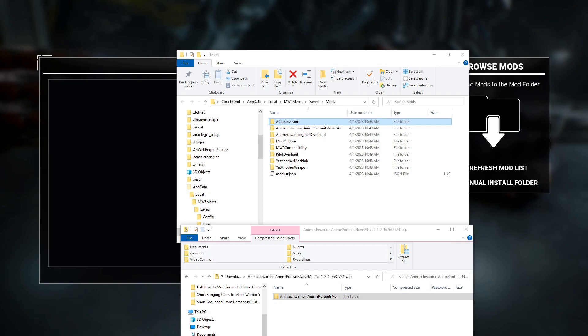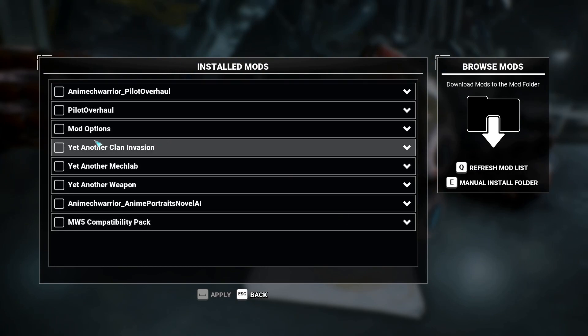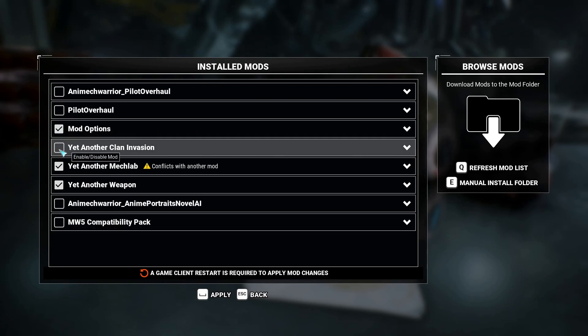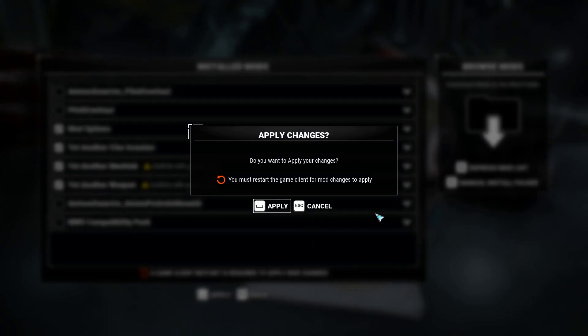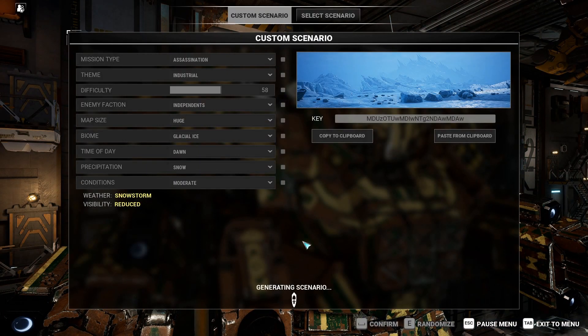Now that all those are copied over with no more pending files, all you have to do is close out. Go ahead and just hit Q or tap there to refresh your list, and here's all those mods available. For the mech mod to display it working, you just need Yet Another Mech Lab, yet another weapon, mod options, and yet another clan invasion. Apply and apply.